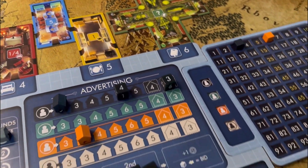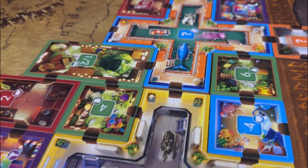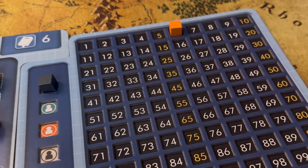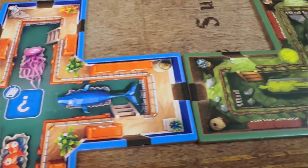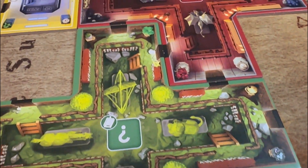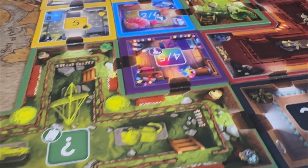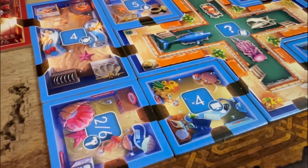The second phase is the collect phase, where you collect the bids you've won, get prestige points for advertising, and additional points for any tours you may have run. The third phase is the build phase, where you add tiles into your manor however you like — you must add them so that the doors all meet; illegal moves like having doors go into walls are not allowed.